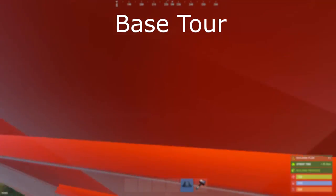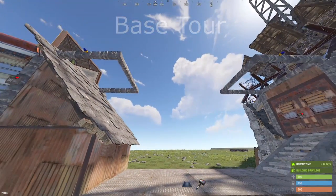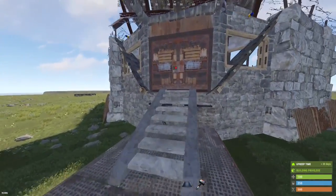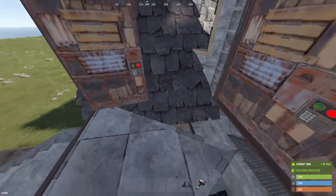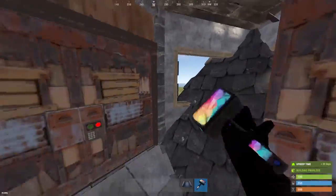Welcome to my Solo God base design. To start off the tour, we have our detachable TCs with overlapping building privilege that connects to our gatehouse with depot boxes and peaks for inner and outer visibility.